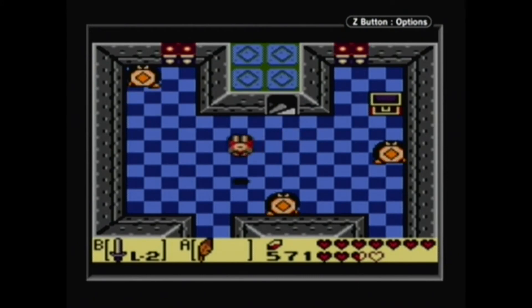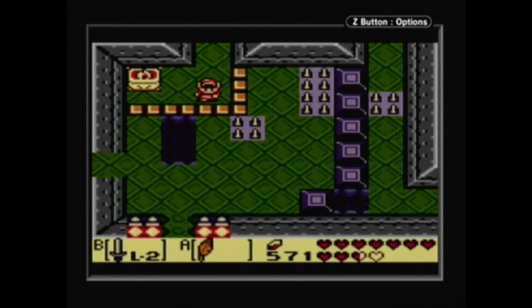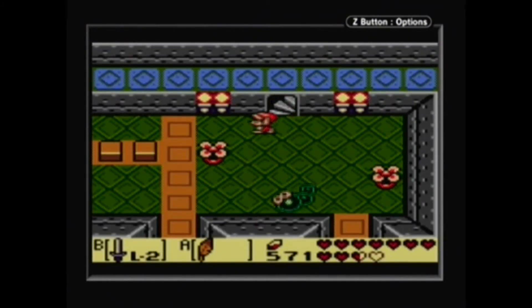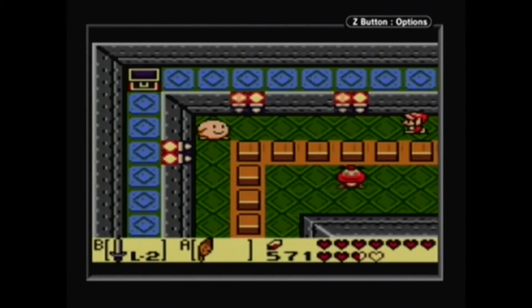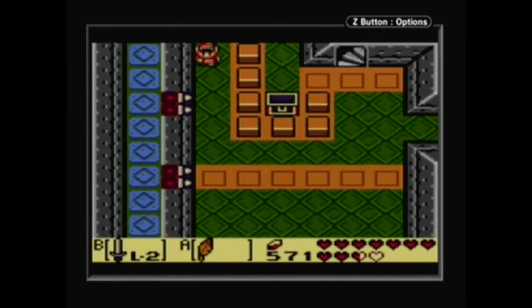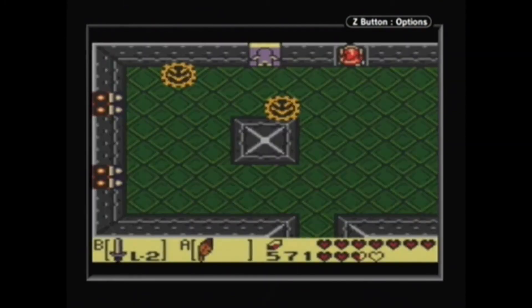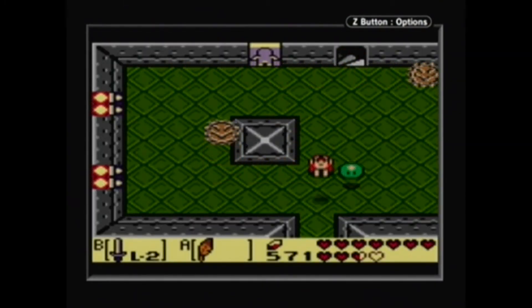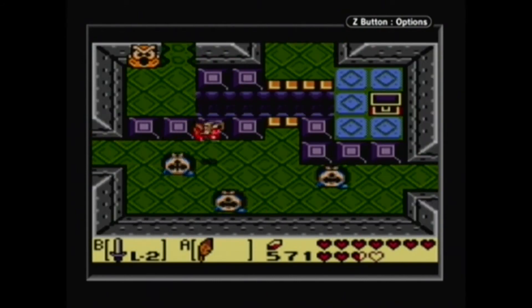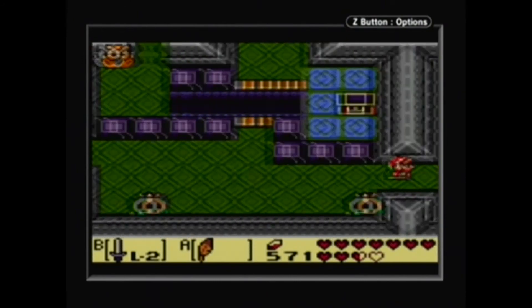With a hoppity hop. Oops, wrong way. We're going this way. We actually haven't fought the main miniboss of the dungeon yet — it's actually surprisingly close to the end. There we go. Now just don't fall into the holes, don't get hit by these jerks, and we're set. There's the last floor.